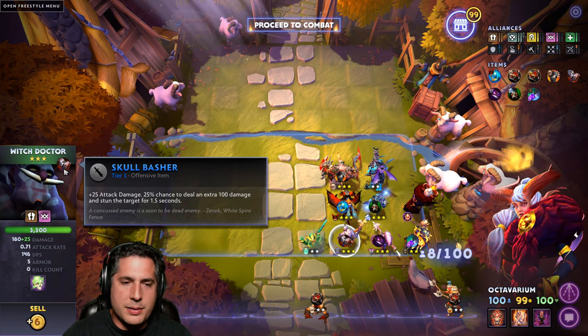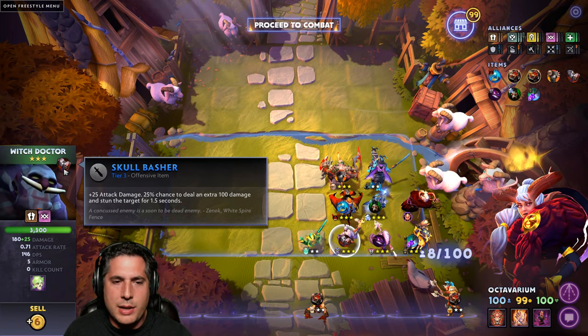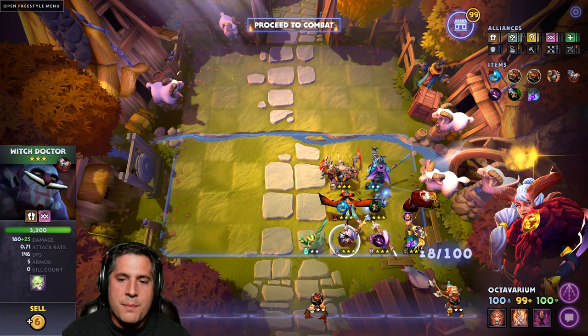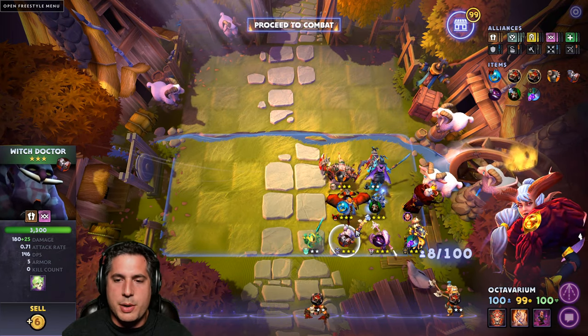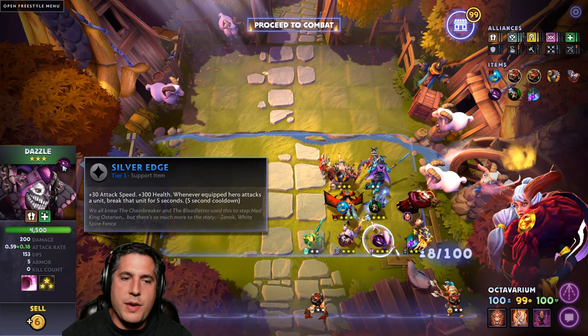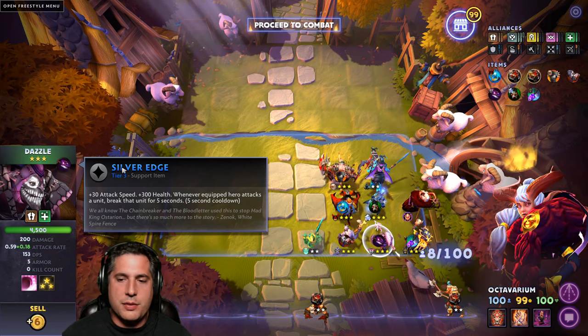Bear in mind, Skullbash is a bit of an oxymoron there because Skullbash has a two and a half second cooldown that's not listed on the item itself. Other items like Maelstrom would be a great choice here. I do like Silver's Edge - it's fantastic. It only serves to increase your DPS and the break effect is fantastic as well.